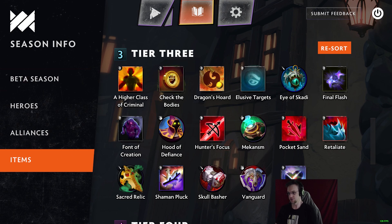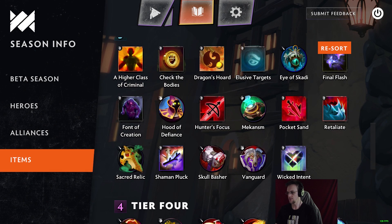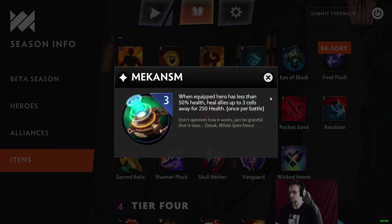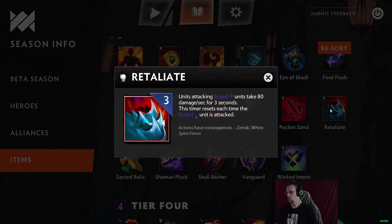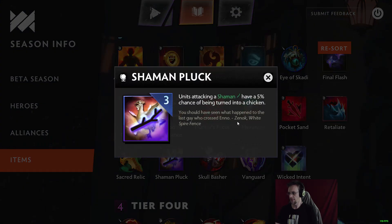The item system has been completely reworked from Auto Chess, which is really exciting. Font of Creation: Primordial units spawn Eidolons on death — weak ranged Primordial units that don't spawn further Eidolons. Hood of Defiance is just like Dota — HP regen and magic resistance. Hunters Focus: Hunters deal 10% extra attack damage for each other Hunter attacking the same target. Mechanism is a Mech item. Pocket Sand: blind enemies one cell away from where assassins land for two seconds, 50% miss chance. Retaliate: units attacking Scaled units take 80 damage per second for three seconds, resetting each attack.